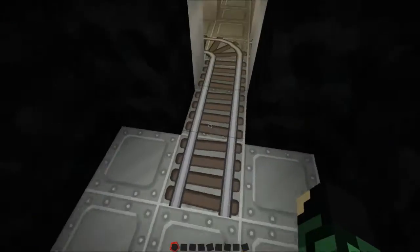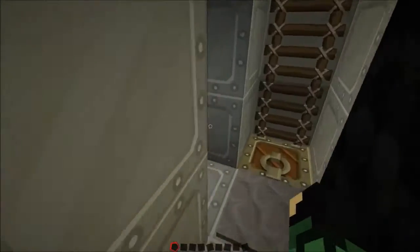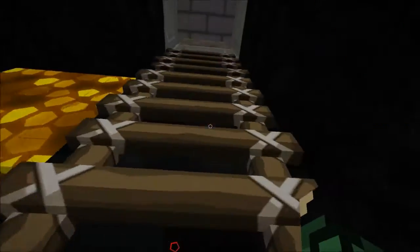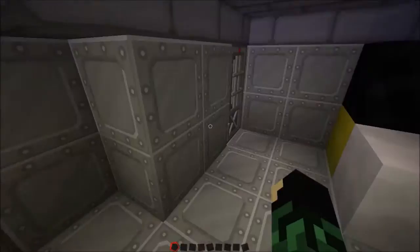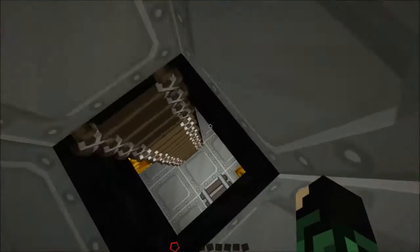Keep going forward. This is the very front cannon — same design. You load your shells the same way. Also can't get out that door — you can get in from the outside, but once someone closes it behind you, you're done. And that's the very front of the boat.